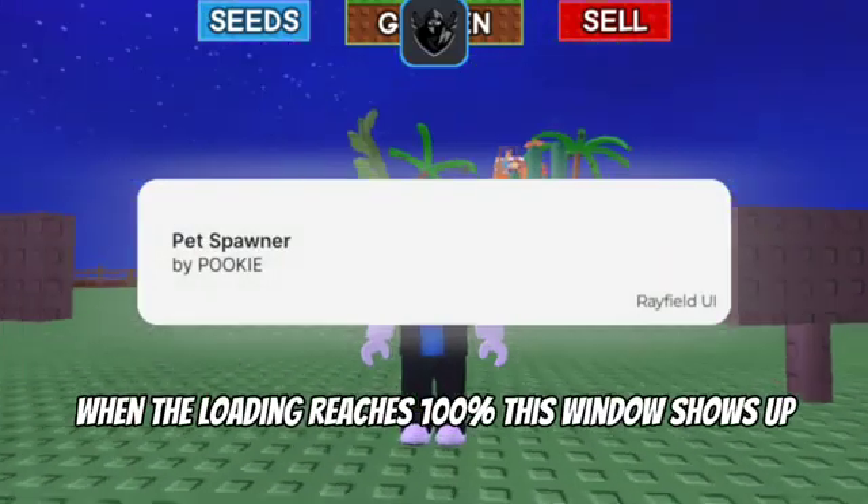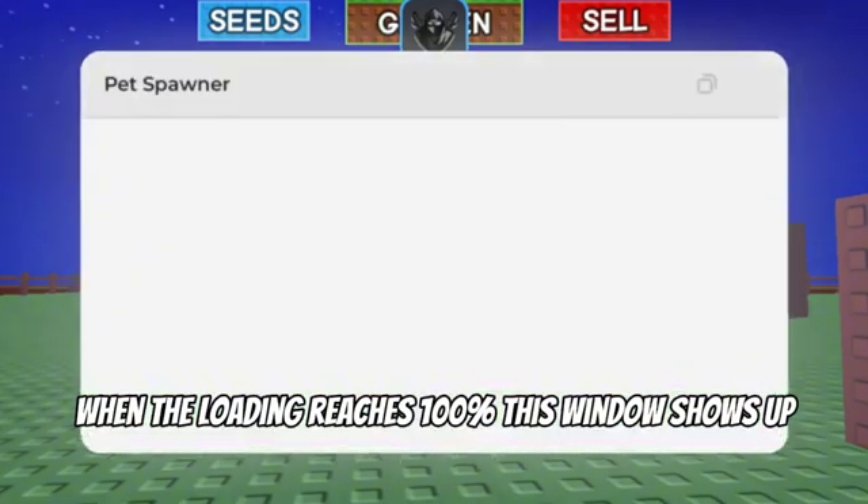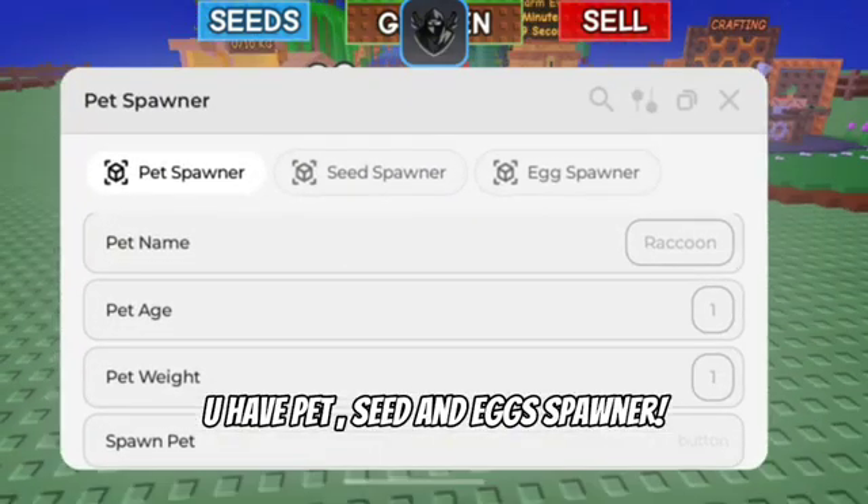When the loading reaches 100%, this window shows up. You have pet, seed, and egg spawner.